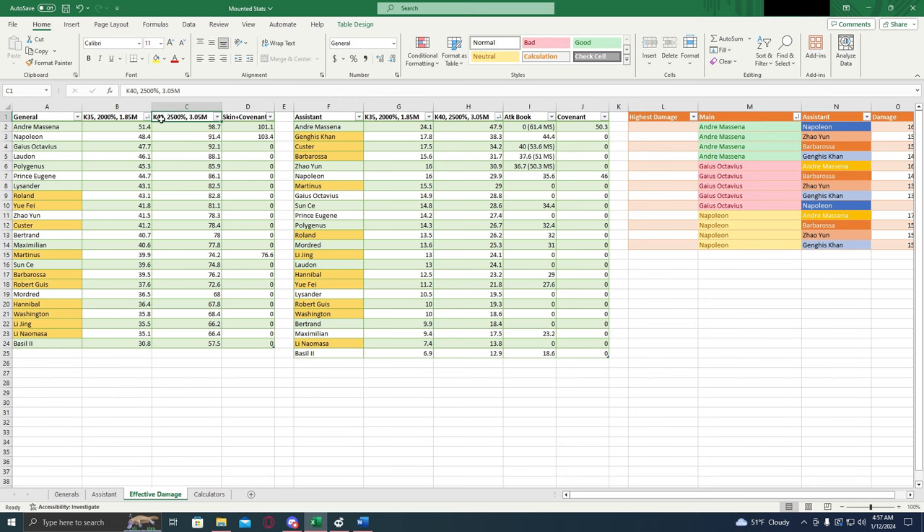This column is K40 rally spot, 2500% buff, 3.05 million march size. This column right here is going to be the same as this one, but the calculation is done with the skin for the general if they have one and a covenant if they have one — in this case we only have three. Now these columns are done with just five red stars, specialty, no books or anything. And this is for them in the main general slot — so the most effective damage you're going to get out of it.